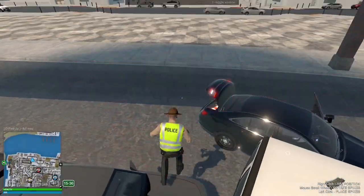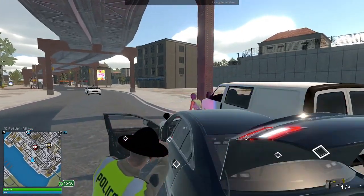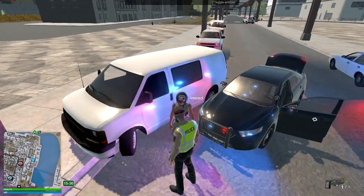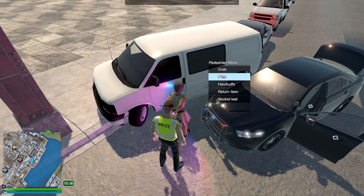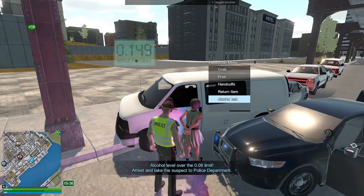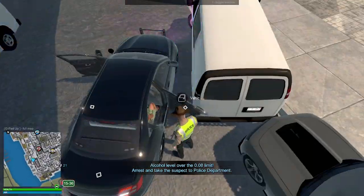Stay where you are. I accidentally hit the trigger — sorry about that. Putting you in handcuffs for evading the police and drunk driving. Going to frisk her down — she has an alcoholic drink on her and is well over the legal limit. I'm going to call a tow to this van, then put her in the back of my car.